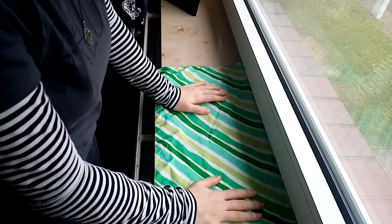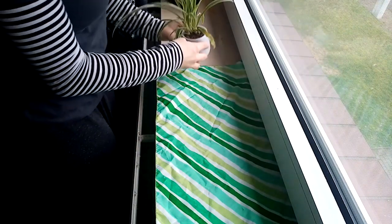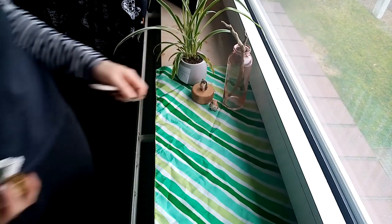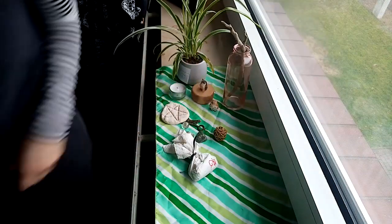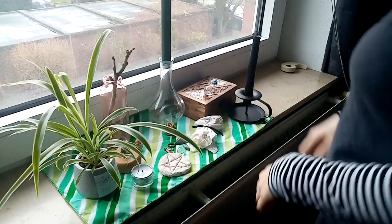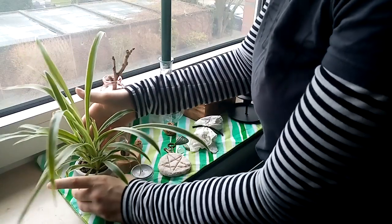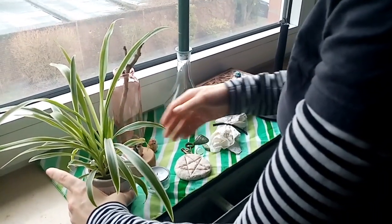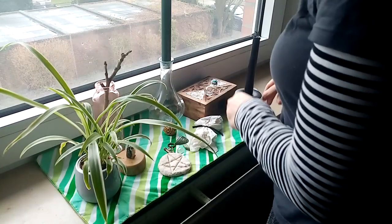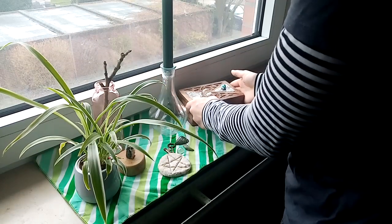You can use whatever material you like — you can use paper, you can use fabric, whatever you have. Next, I put on my altar everything I have chosen to use. After I have put everything on here, I'm starting to move the things around and see how it looks best. Make sure if you use plants or anything that can burn that you set the candles away so you can be sure that they don't burn anything.